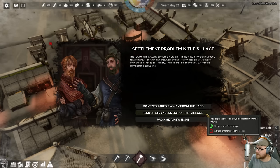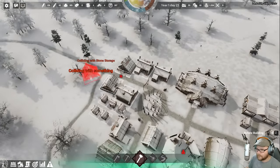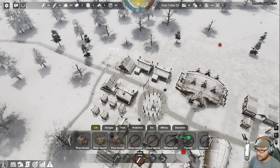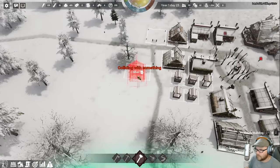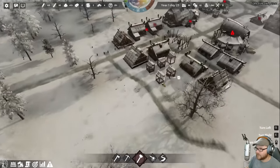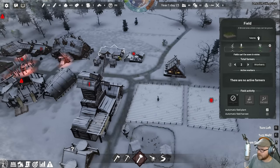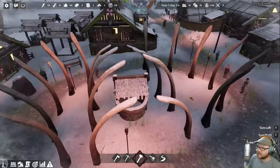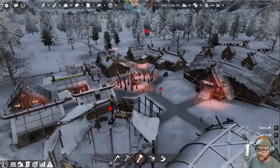We can drive the strangers away but newcomers will be unhappy, or banish them — a huge amount of fame is lost, I don't want that. Or promise them a new home — I promise a new home. I'm going to do that anyway. Why does the house placement reset every time I hold control? I change my house around. How many houses do you want? Plays are done — no more planting going on over there. You are homeless. Nook the Merciful — yes!